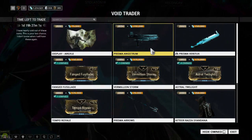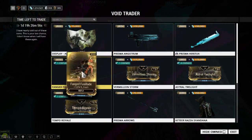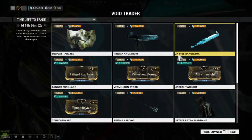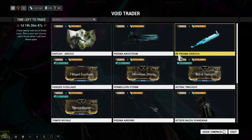He has also brought us the Prisma Angstrom and the Prisma Vertex. Just to be clear, if you didn't notice the symbol here, the Prisma Vertex is a weapon for Archwing.